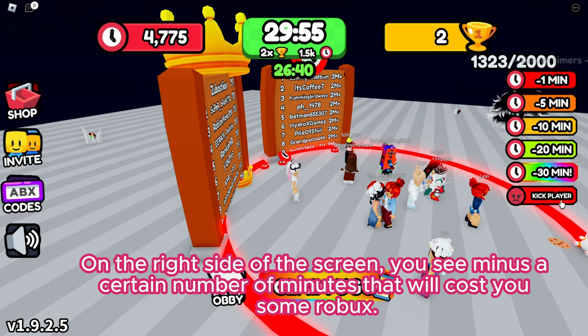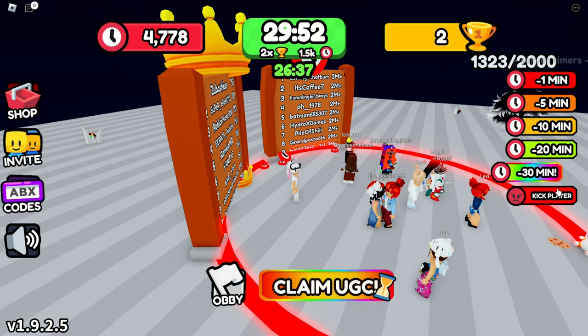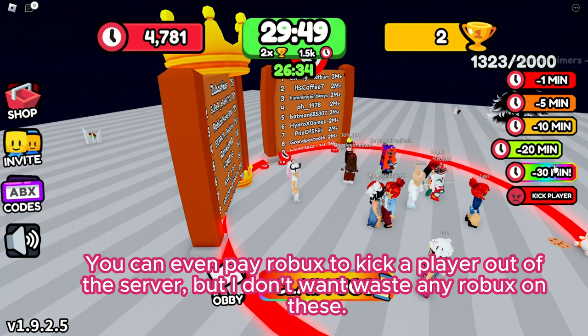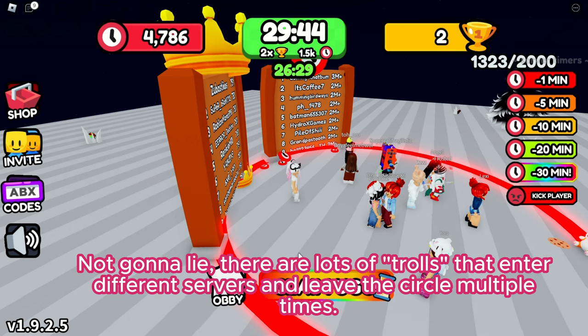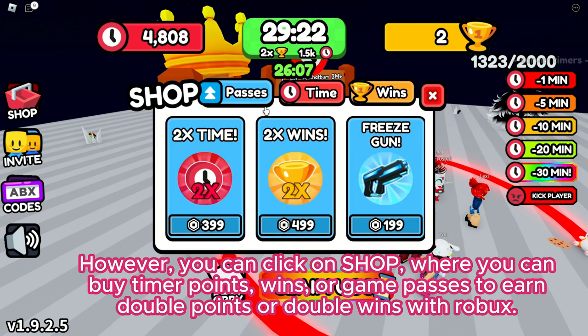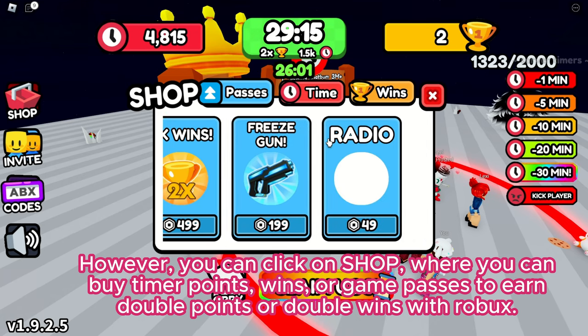On the right side of the screen you see minus a certain number of minutes that will cost you some Robux. You can even pay Robux to kick a player out of the server, but I don't want to waste any Robux on these. There are lots of trolls that enter different servers and leave the circle multiple times, constantly restarting the countdown group timer, which makes it hard to earn double the wins and points. However, you can click on Shop where you can buy timer points, wins, or game passes to earn double points or double wins with Robux.